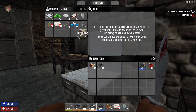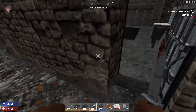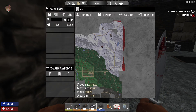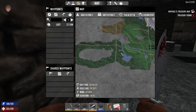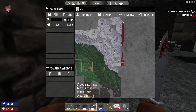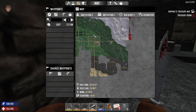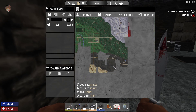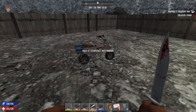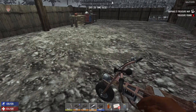Over here is our medicine cabinet with mushrooms and other things. And this one has our hazmat suit, because if we look at the map one of these areas is radiated. So today we're going to go for that radiated zone. Maybe next episode we'll go for that more dangerous area, but the radiated one is our target for today.